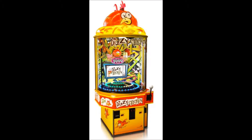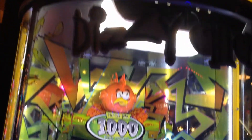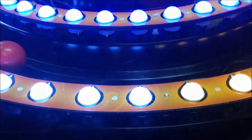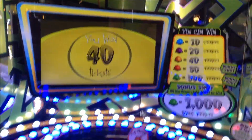Next was Dizzy Chicken. In this game, players plunge the ball into a spiral of lights trying to land it on the green target. Tickets are awarded according to where the ball lands. If it lands on the green light, the player instantly wins big tickets plus a chance to win even more in the bonus round. We landed on yellow, so we won 40 tickets.